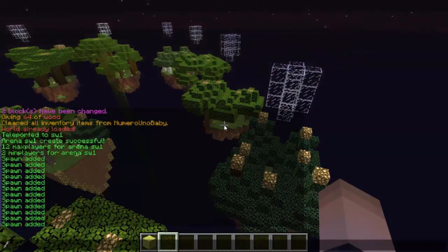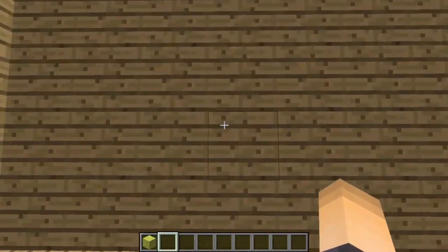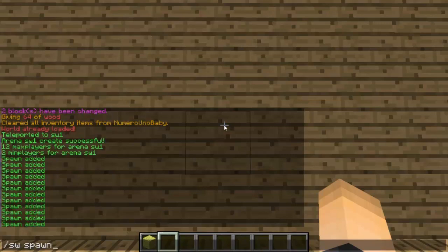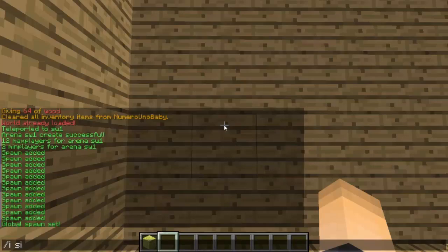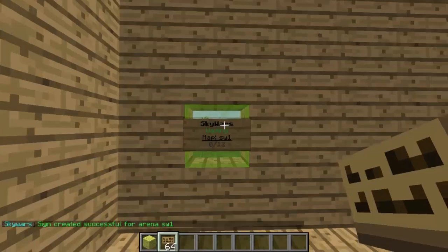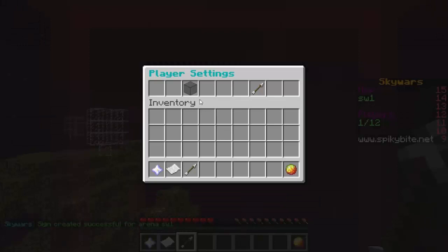Now head to your lobby world. Stand where you want players to go at the end of the game and type slash sw spawn. Then pull out a sign and place it on the wall. Type bracket SW close bracket in caps on the first line, then type the map name on the second line. The sign will update automatically — that's your join sign done.